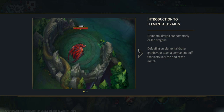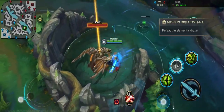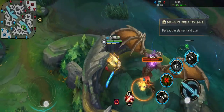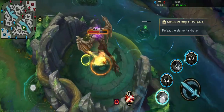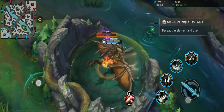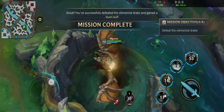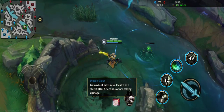The marking on the dragon pit will show you what type of drake will spawn next. You've successfully defeated the elemental drake and gained a team buff.